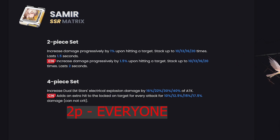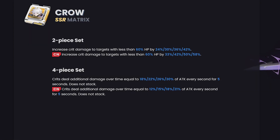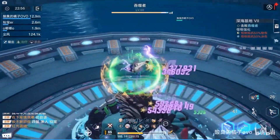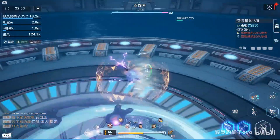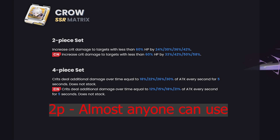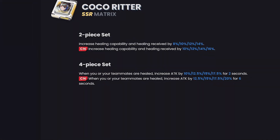Samir's four-piece increases dual stars electrical explosion by 40% of attack and grants an extra hit — this is very exclusive to her, so her four-piece is really only good for her specifically. But her two-piece is just great for everyone — you could put it on almost every single character. It's one of the best two-pieces to go after and farm. Crow's two-piece is also really good: increases crit damage to targets with less than 60% health by 24%, or up to 42% when limit broken. Stack this with Claudia and he becomes a beast.